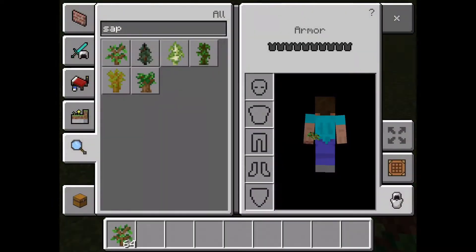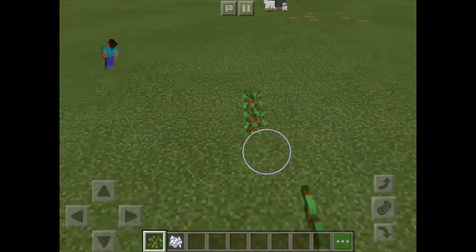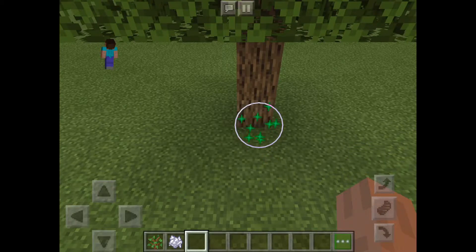So let's just grab some bone meal. This is not the hack — using bone meal is not the hack. So instead of just planting these and adding some bone meal, there is actually a better way to do this.